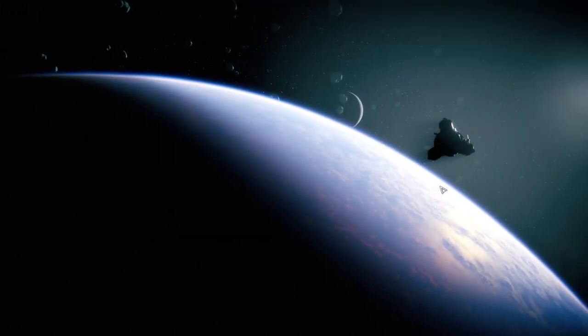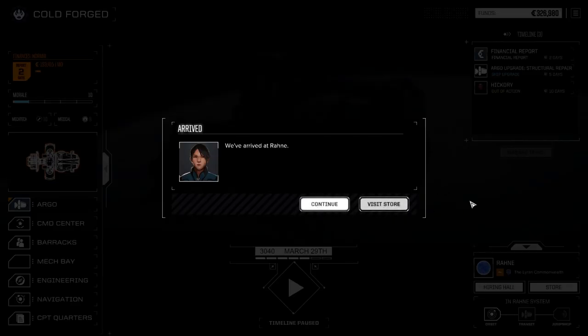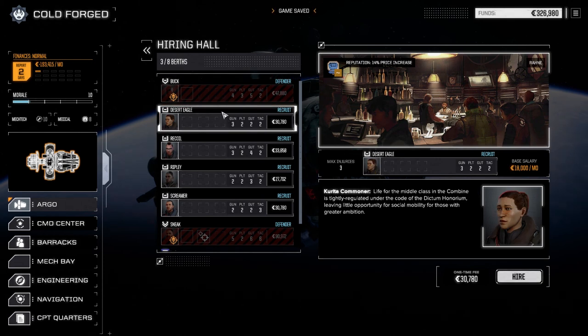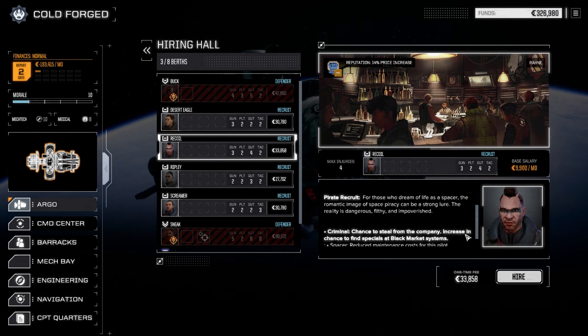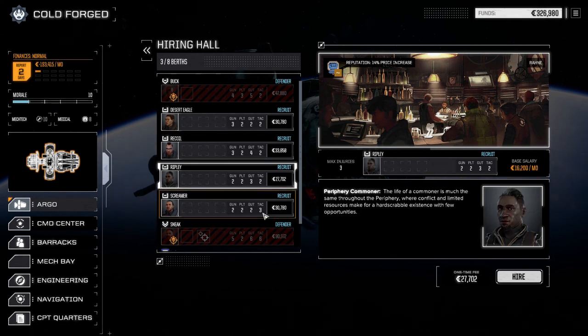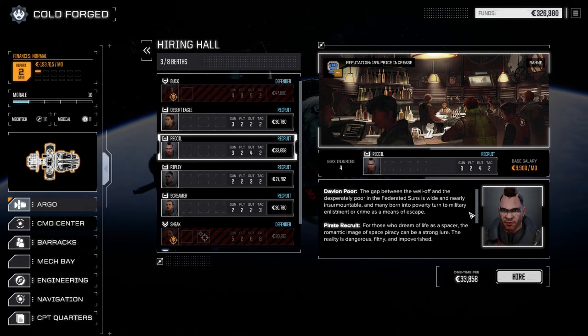I still love the animations here — I think they did a marvelous job, hats off to the BattleTech people for the animations. Crew's ready for the next job. We've got four days before we're there and Hickory's out of action — she was primarily our scout. Let's have a look at the hiring hall. We've got Desert Eagle: 18 recoil, 9/9, pirate recruit — chance to steal from the company, reduce maintenance costs, but chance to find goods and specials at the black market, so that's a possibility. Just regular commoners. And Whisper — we don't want that. Let's go with Recoil — 9/9, and for 10 grand a month you can't really go wrong.